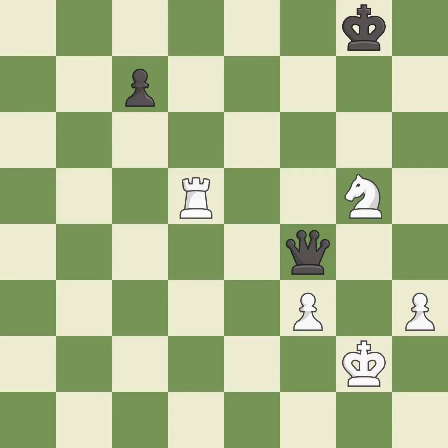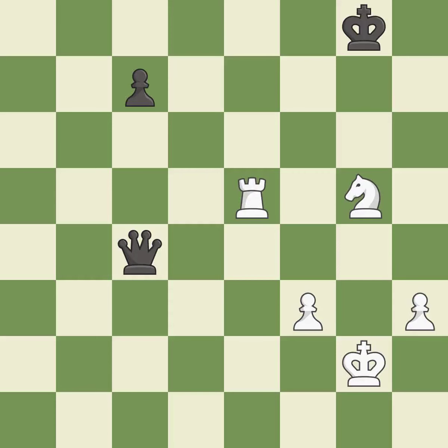This threatens to win a queen. This move puts the rook on a safer square. This is the strongest option.